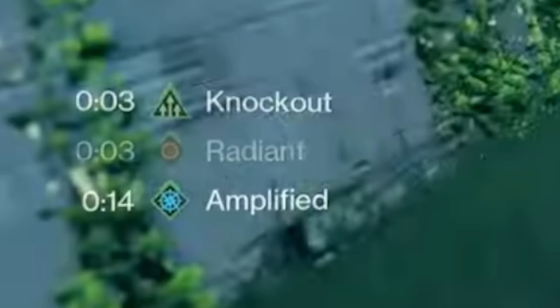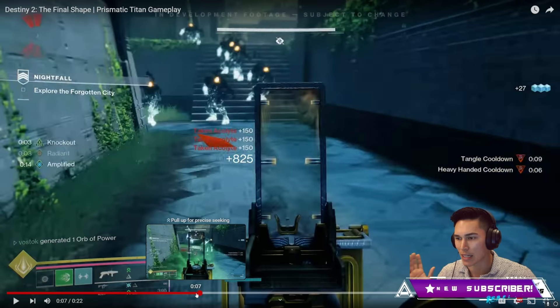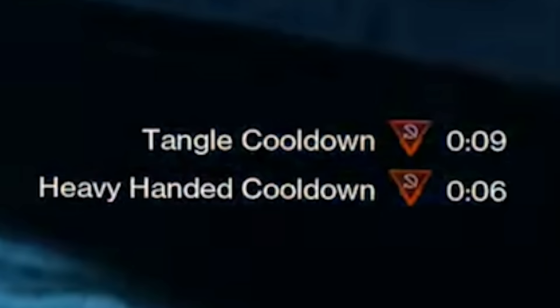If you notice this, you see Knockout, you see Radiant, you see Amplified. And then on the right side, notice they've got the buffs and debuffs split. Left side you've got your buffs — Amplification, Radiant, Knockout. Right side it looks like it just has cooldowns: Tangle cooldown, heavy-handed cooldown. Is that not incredible? Holy hell, that is amazing.